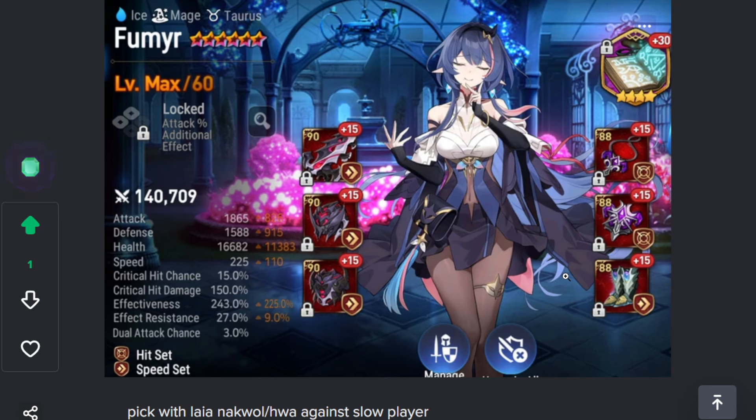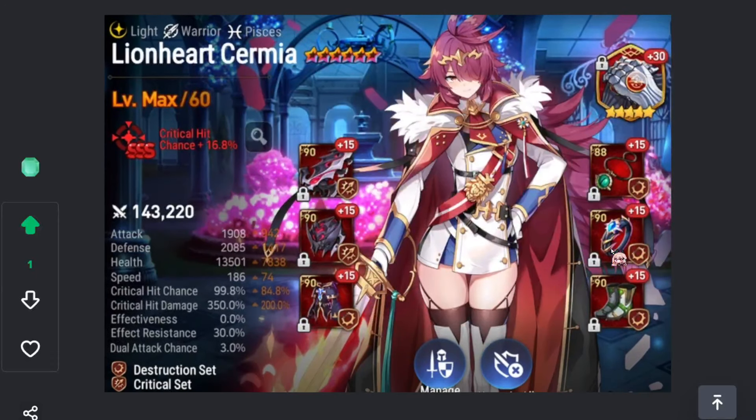Fumier — I pick her a lot with Knockwall and Laya. I think they're the perfect combo to control someone to death, and I have like 80% win rate with her. Fumier is amazing. I wish I could play her more but slow players are kind of dying out, which makes it hard to play her.